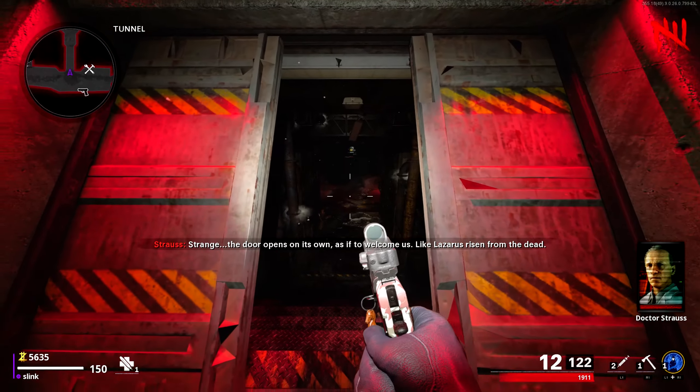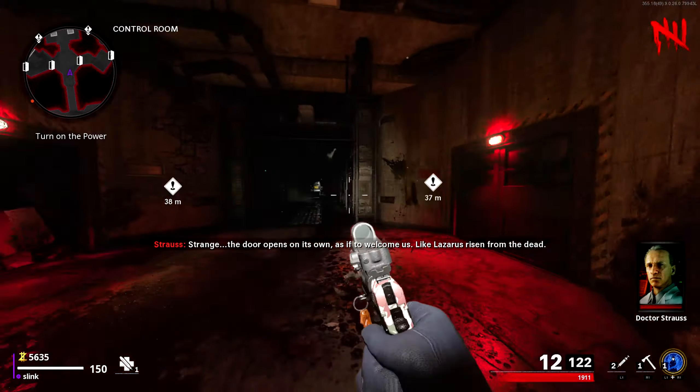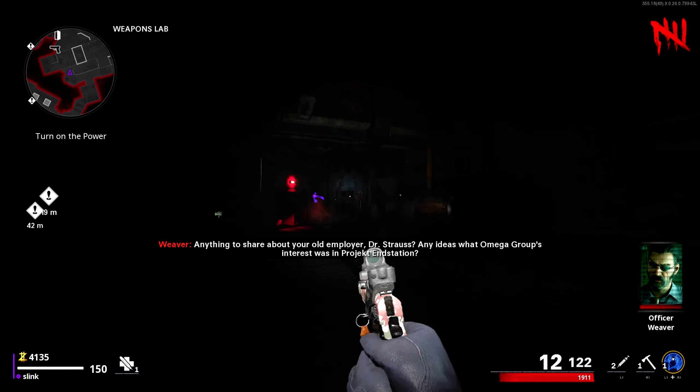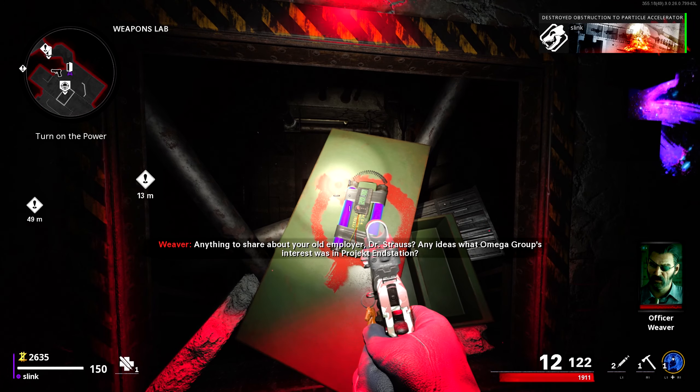Once you're in the bunker, there will be two paths you can take. One to the left will take you through Speed Cola, and the one to the right shown in this video will take you through the Deadshot perk room. It doesn't matter — they both cost the same amount to reach the power room, so it's all preference. Once you decide, buy this final door right here.